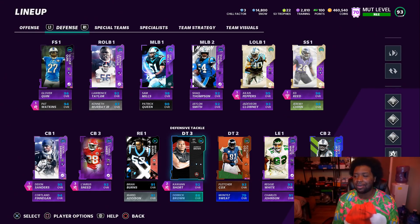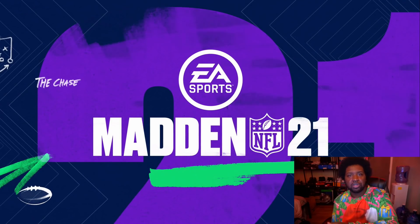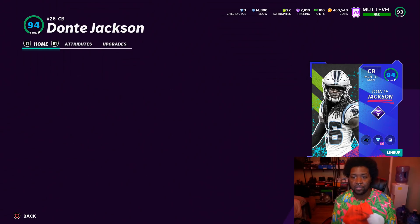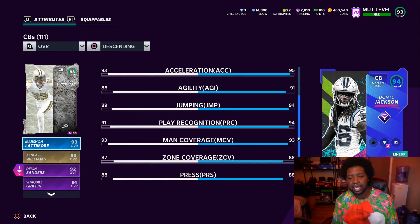Defensively, I picked up Marshawn Lattimore. I know he's a Saint, but I have to get a cornerback that can actually cover — Dante Jackson just cannot cover anybody in this game. If you compare the two side by side, Marshawn Lattimore is a cornerback who, even though he's not as fast as Dante Jackson, is going to get 98 man coverage. If I power him up, he'll be at 99. So we're not going to power him up just yet — we'll come into the lineup and get him out here with that 94 speed and 98 man. If he jumps off the screen, we'll power him up.